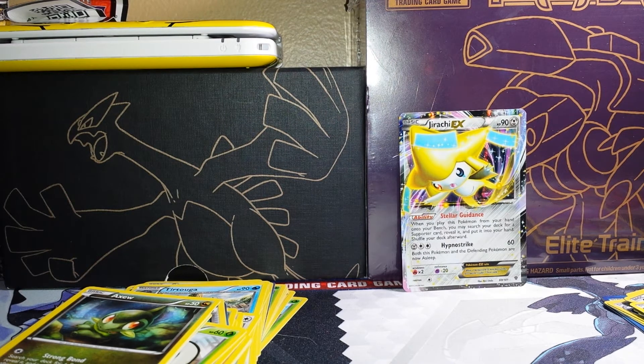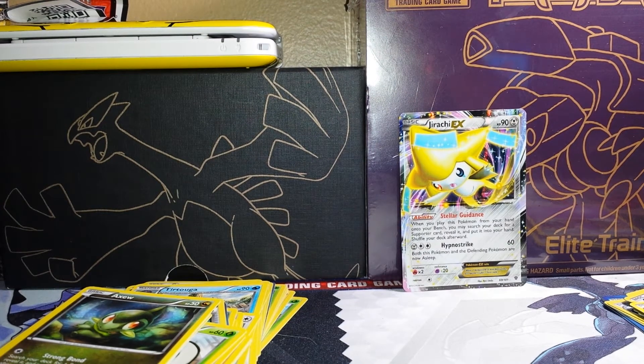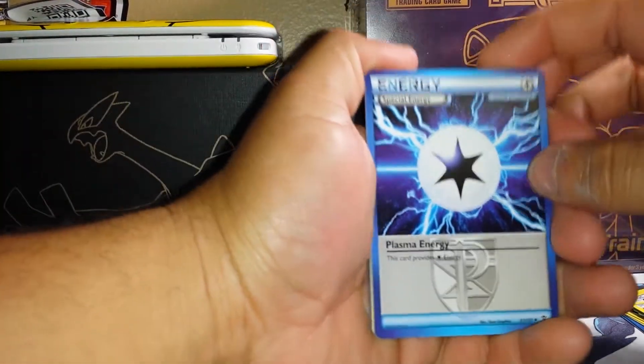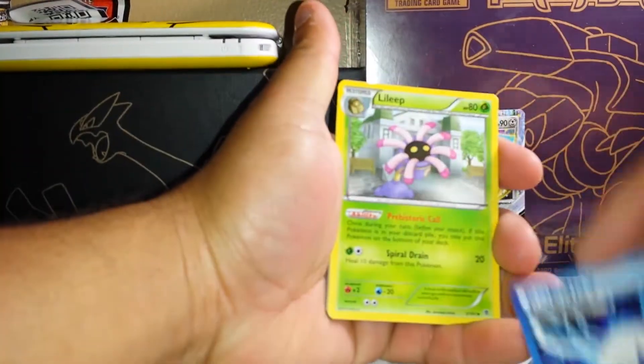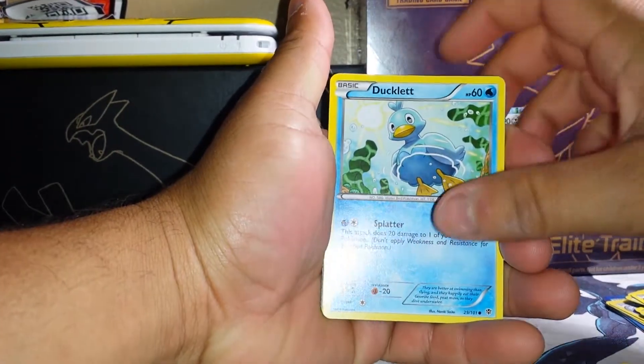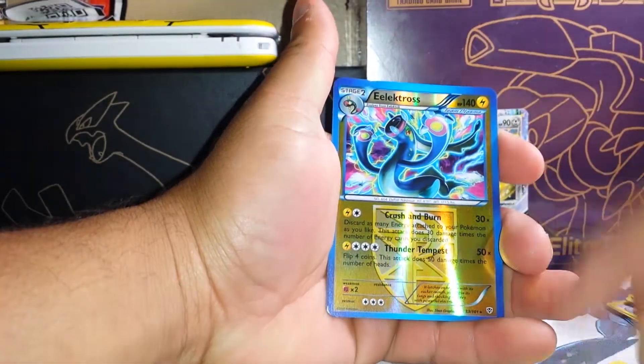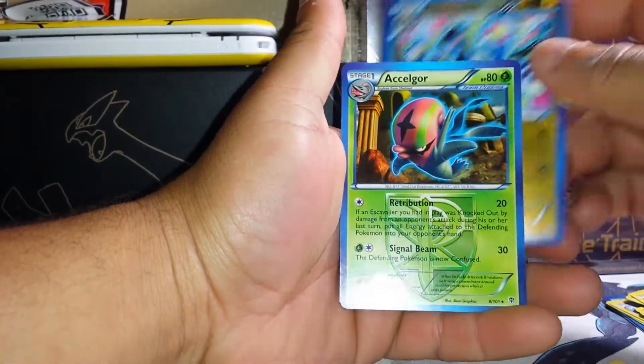I would like some good EXs though, but you never know. Cards from this pack: Special Energy, Leap, Duosion, Snover, Doublet, Porygon, Snorunt, Pagon, Electross Reverse, and the Axew Holo.